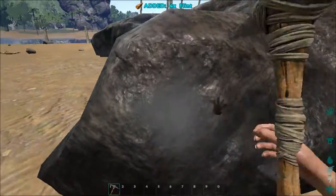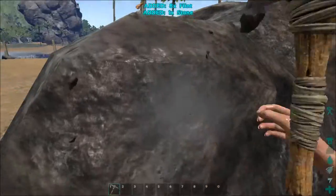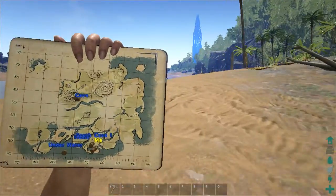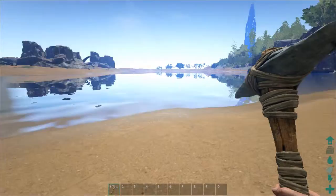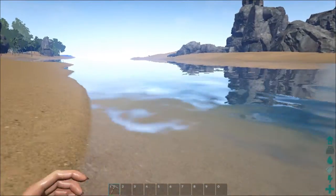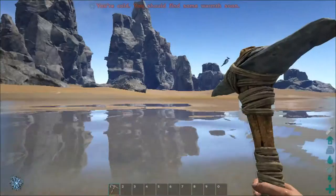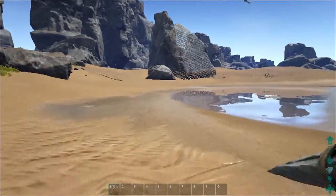We're going to need to learn how to make an axe so we can gather wood more effectively. Right now, if you use the pickaxe you will get some wood, but you'll predominantly get thatch. We're going to go ahead and harvest this stone here and get a little bit of flint. It doesn't look like we can cross right there near those rocks, and I do not want to cross at a deep spot of the water because I'm afraid of megalodons.